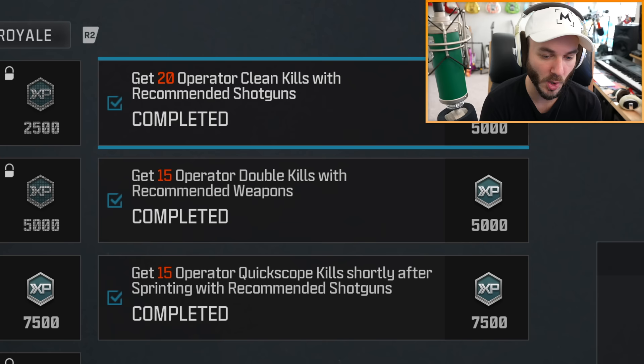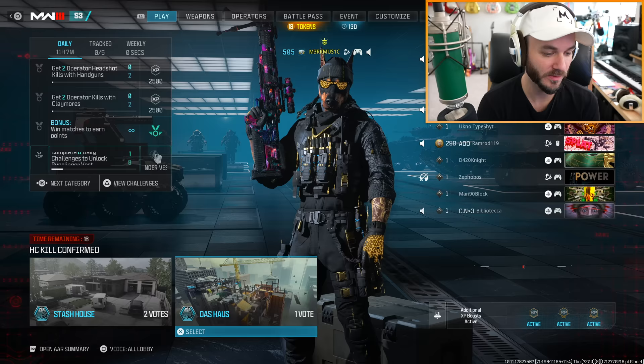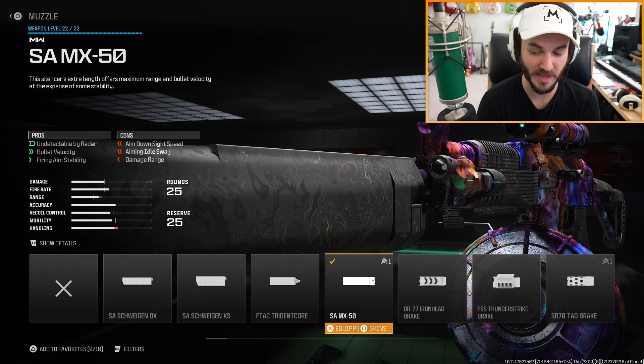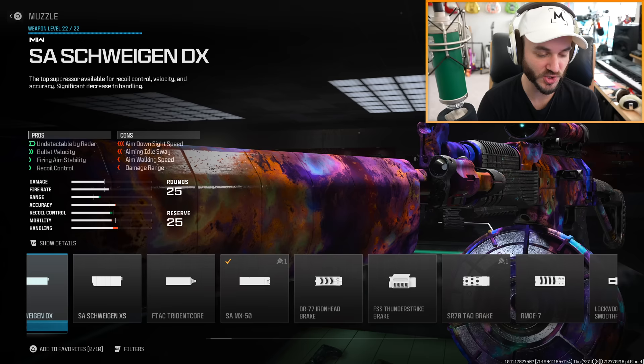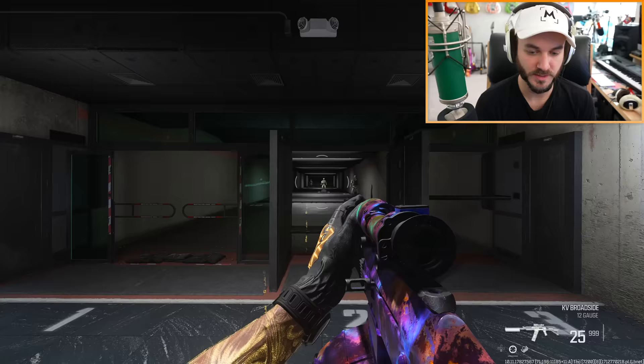We got the 20 clean kills, double kills, quickscope kills, and long shots done. The remaining challenge is putting a scope and suppressor on this gun. You can see this is a scope and this is the SA MX50 suppressor — one of four suppressors you can use. But it might not recognize it. The SA MX50 is the best in terms of having less downsides, but at this point I just have to use whatever works. Maybe the Schweigen — yeah, that's tracking as a suppressor, okay we're good.